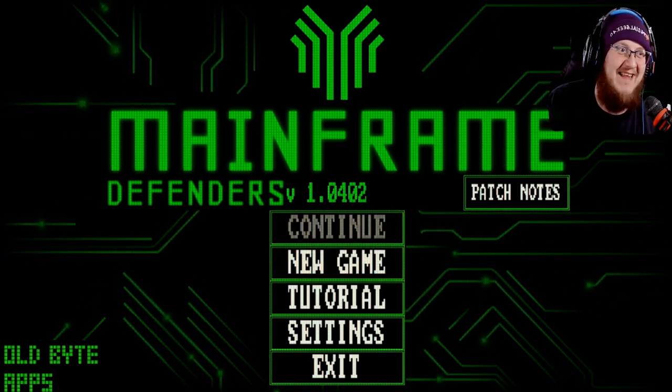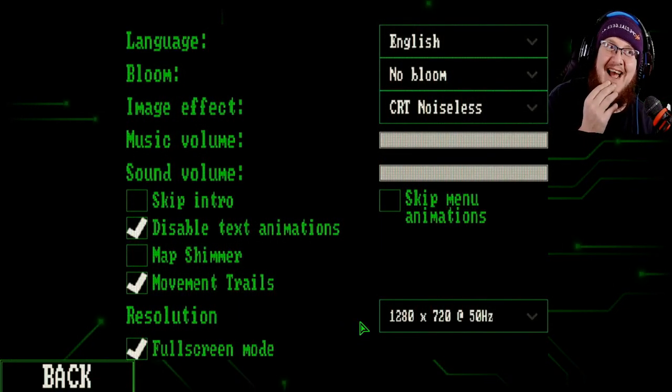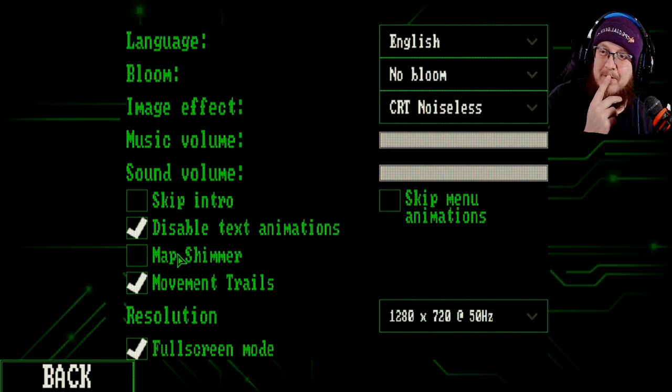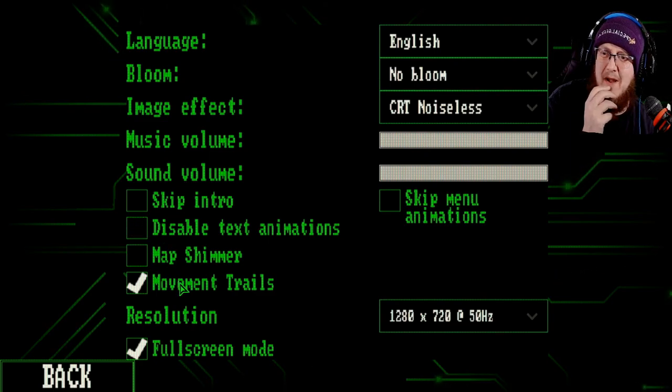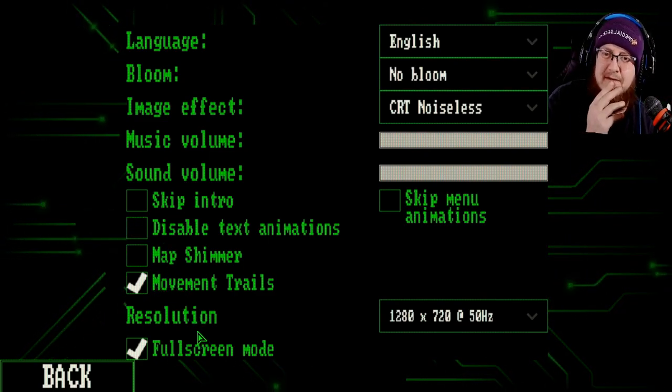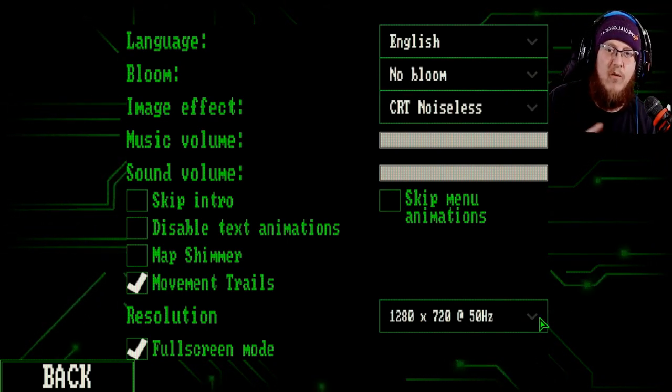Old Byte apps. I love it. So there's the patch notes. Let's go into settings first. Oh, I love this style. Skip intro — no. Disable text animation — no. Movement trails. Full screen mode — so you can change the screen mode to whatever you want.